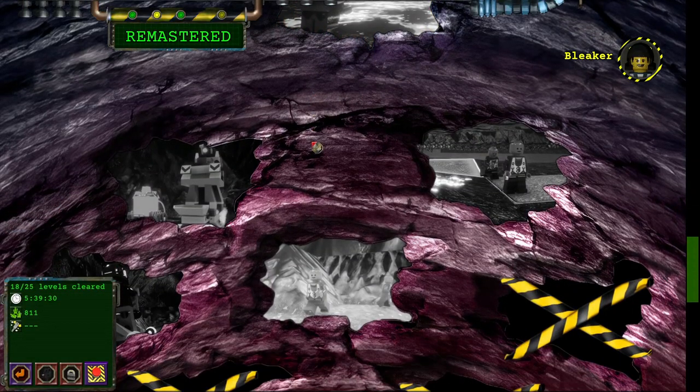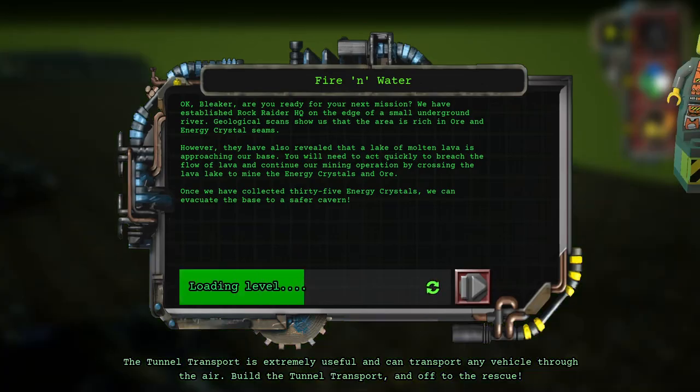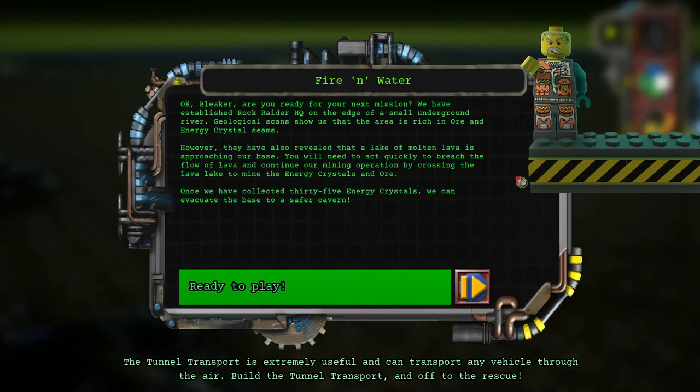Welcome back everybody to Manic Miners. On this episode, we're going to tackle fire and water. You heard the chief. Rock Raider, are you ready for your next mission? We have established our Rock Raider HQ on the edge of a large underground lake. Geological scans show us that the area is rich in ore and energy crystal seams. However, they have also revealed that a river of molten lava is approaching our base. You will need to act quickly to breach the flow of lava and continue our mining operation by crossing the lake to mine the energy crystals and ore. Once we have collected 35 energy crystals, we can evacuate the base to a safer cavern.